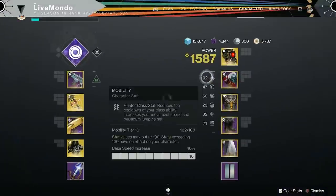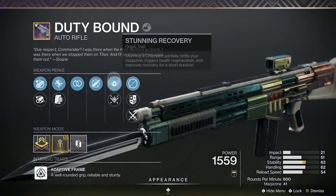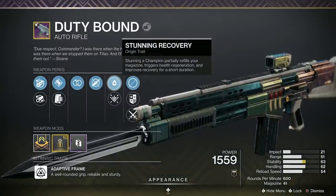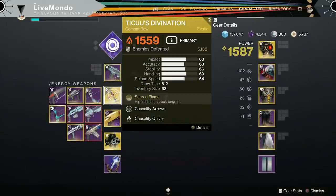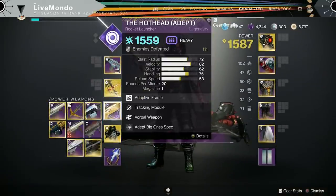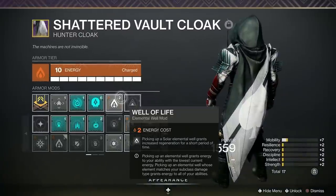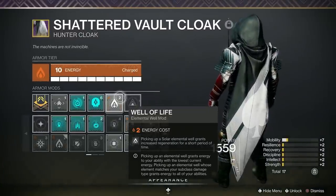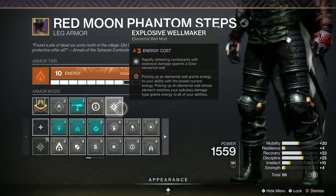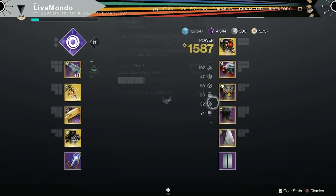I'm also going to be using the Duty Bound, which old D2 players will know was actually the Savathûn's Song Nightfall-specific reward that they've just brought back. It's to try out that Stunning Recovery perk and see how effective it is at stunning Champions.